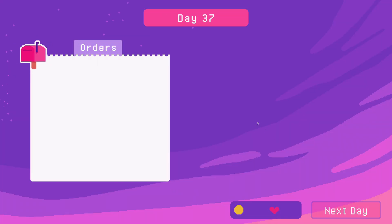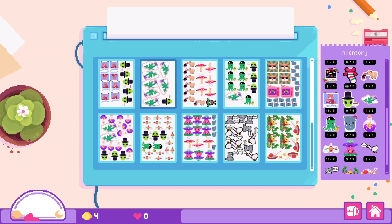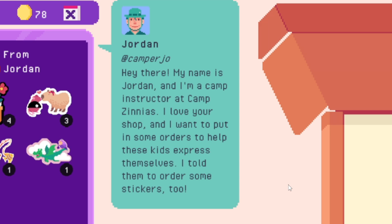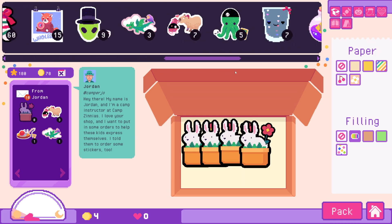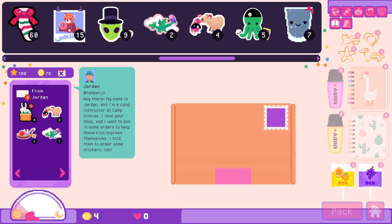It's bedtime. Let's sleep and see how many orders we get. Ten orders! Let me print the three little girly drinks and make sure there's none that need printing right now. It looks like I've got almost everything in stock except for flighty friends. Whoever ordered flighty friends is gonna get their order done tomorrow. This is a new person from the DLC — at Camper Joe. 'Hi there, my name is Jordan and I'm a camp instructor at Camp Zinnius. I love your shop and I want to put in some orders to help the kids express themselves. I told them to order some stickers too.' He ordered one Gone Fishin' sticker — that is so cute — four flower bun buns, three rodent mantic, one Gone Fishin', and one flighty friends. I hope you have a lovely camp time, my friend. Enjoy camp, even though it's your job.